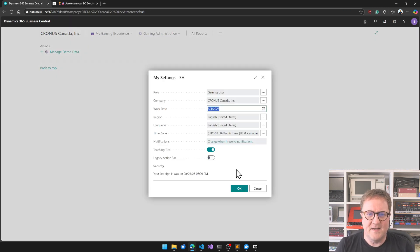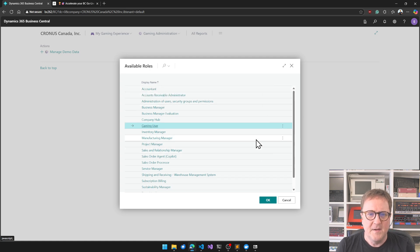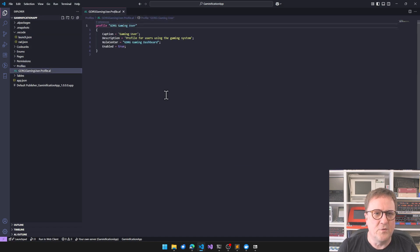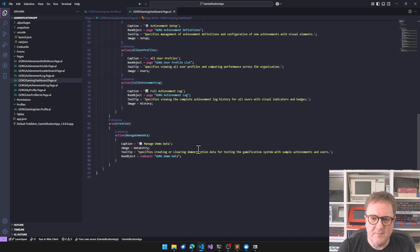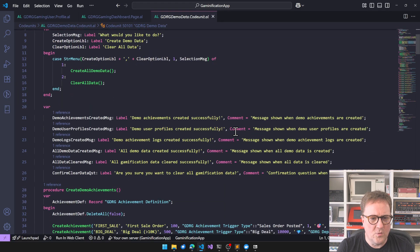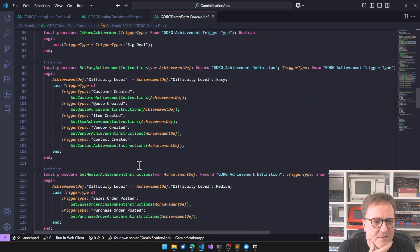I installed the app and I can see there is a role now called the Gaming User. There's a profile called Gaming User with a role center that just has menu items. There was a demo data functionality that I quickly clicked before hitting record, and I think that sets up achievements and things.